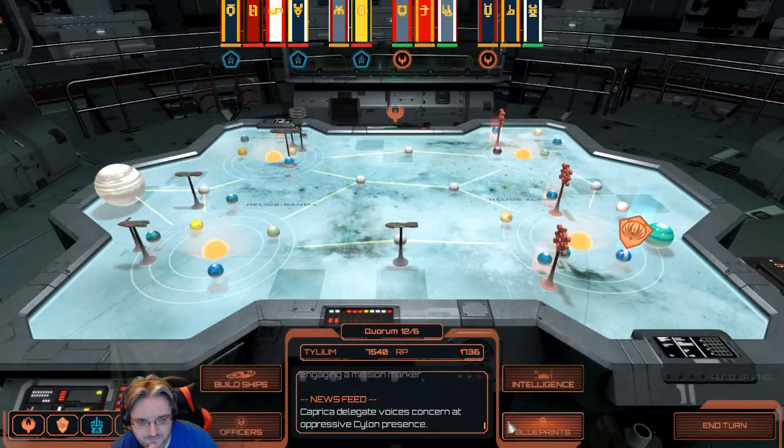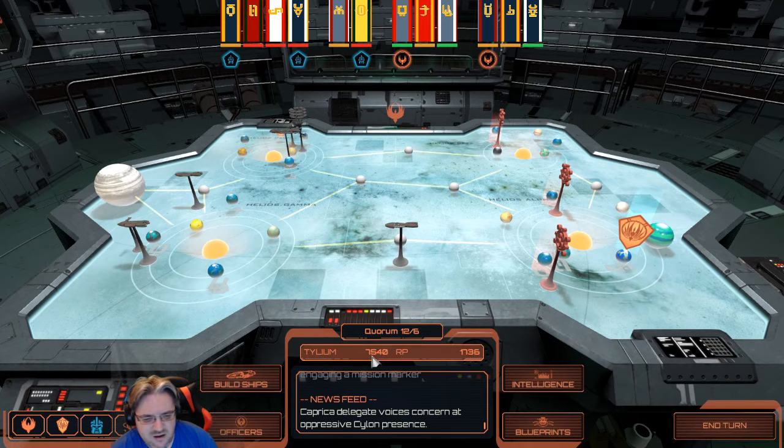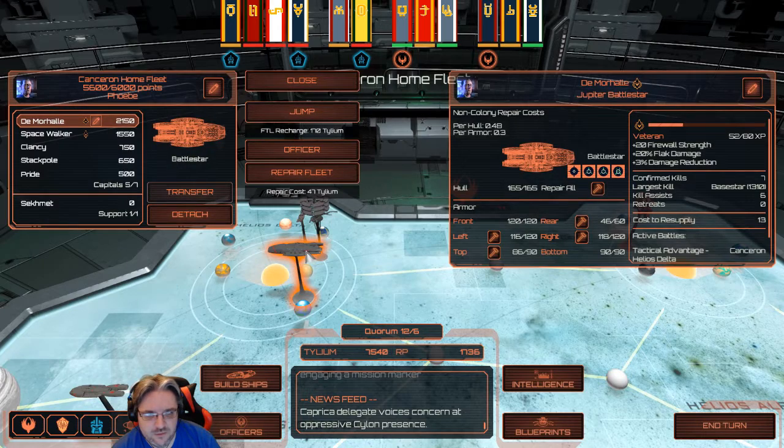We might have an officer due for promotion. Displaced citizens from Tauron are being threatened by roaming Cylon forces, and there are unverified reports of a Cylon fleet above Pallas. We'll transfer you into there — one of our allies is being attacked over Virgon and also over Caprica. We really need to get them on side. What strength are you? 5,400 — we were going for the Tauron one, weren't there?